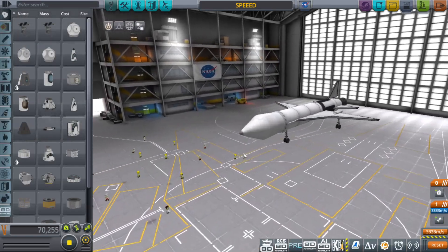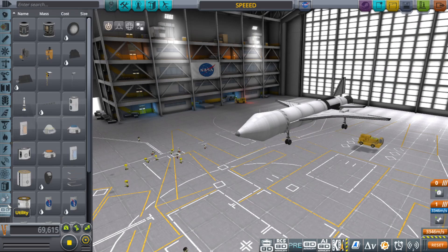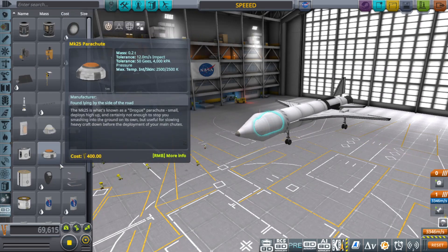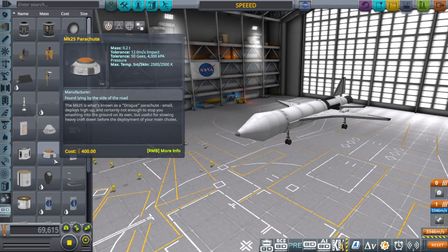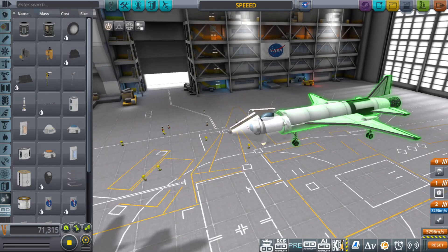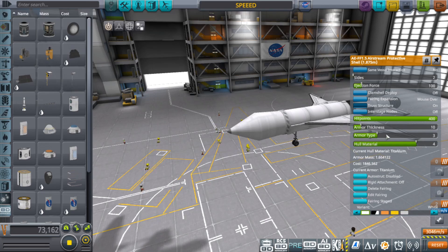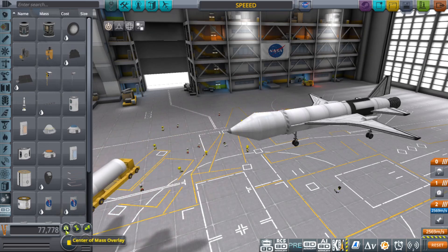What I should do is replace that nose cone with a parachute — that's one of the first changes I'm going to make. So that way we have a drag chute. Let's check the CG real quick. Looks good. Let's launch it and see how fast we can go at low altitude.